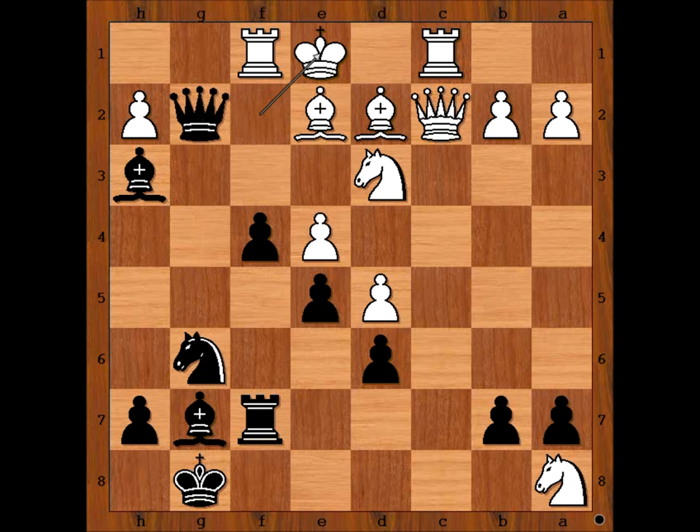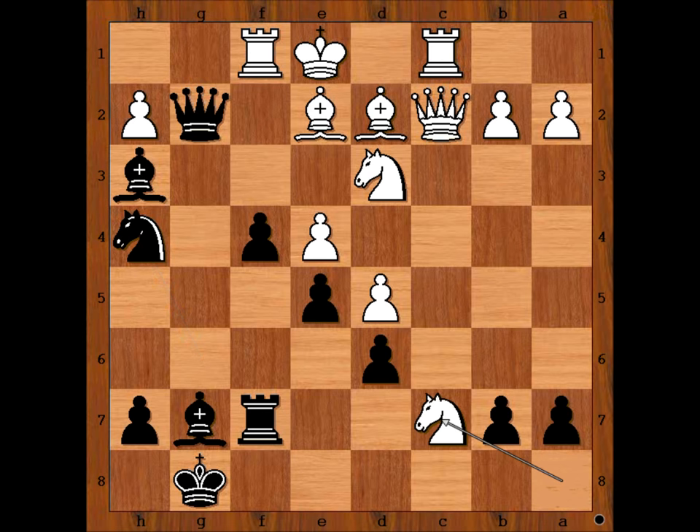Queen to g2 check. King to e1. White is better materially — rook and knight. If white can defend his king, then it's all finished. Easier said than done. But how to continue to attack? Tal played knight to h4, threatening f3. If, for example, knight to c7, then f3. Larsen played a clever move. Is this a clever move? This is losing a bishop. How would you continue?